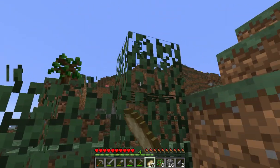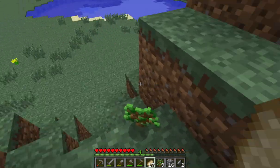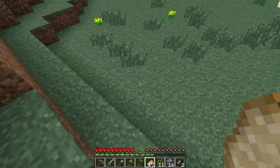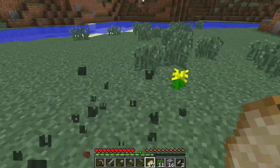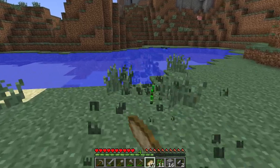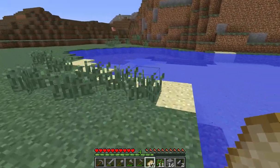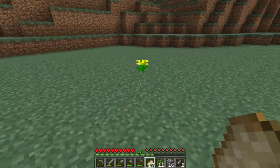On Feed the Beast, endermen can only pick up vanilla blocks that they're already assigned to pick up — they don't pick up any of the mod blocks. So you'll see that a lot of people building their bases out of basalt or marble or other things like that, because it makes it easy to keep endermen from messing with your base.